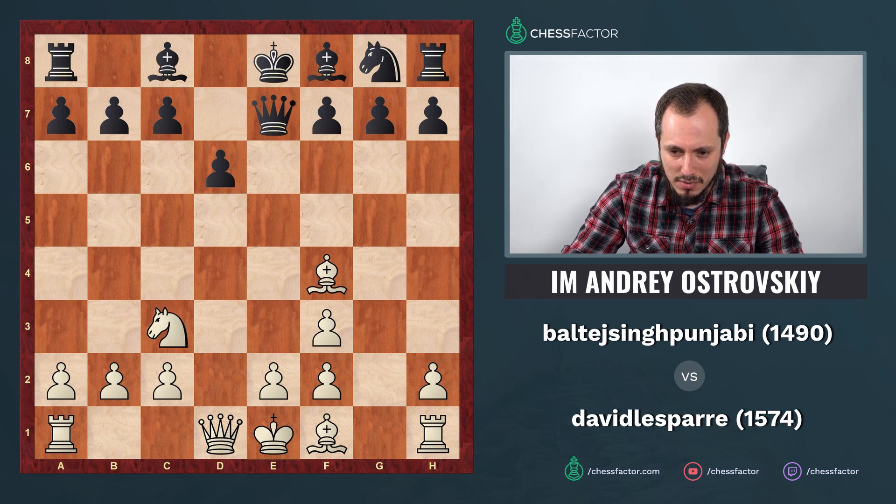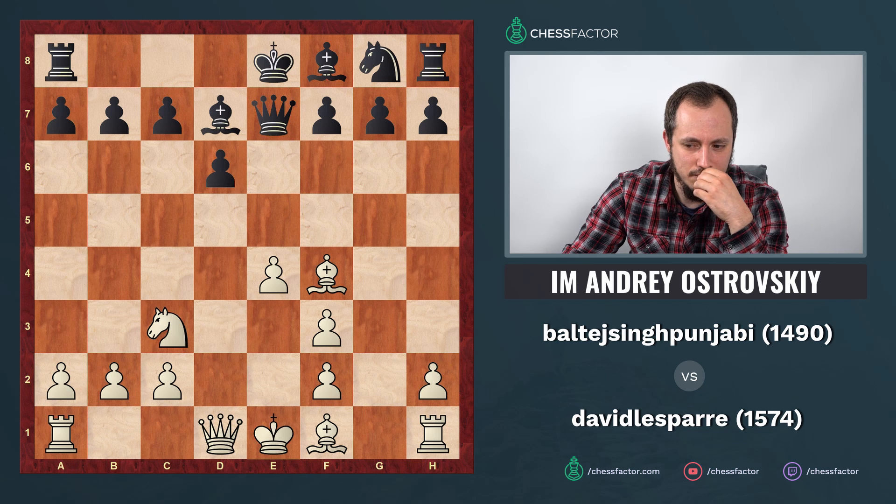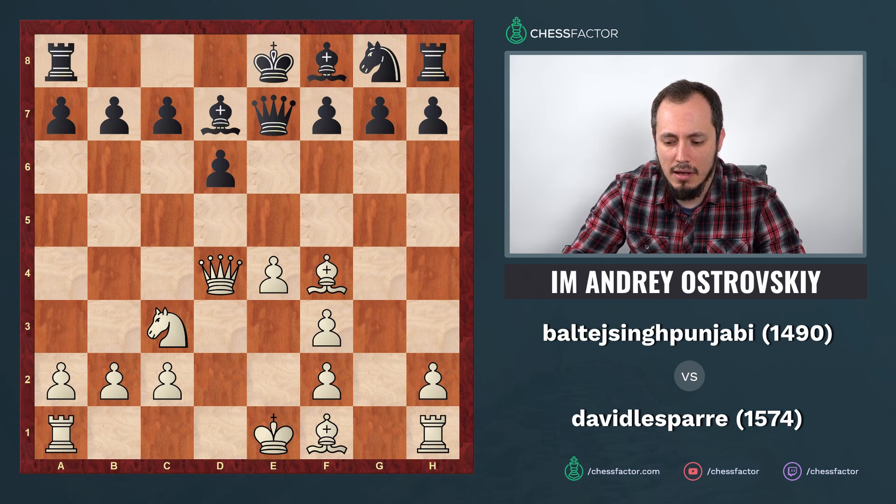You continued with the normal e4, grabbing space, occupying the central square, and preparing development of the light-square bishop — that was great. But after bishop to d7, I would have played something else. It's clear you want to castle long; castling short would be dangerous given the damaged pawn structure. Why not choose a slightly better square for the queen? Queen d2 is natural and typical, but in this particular case nothing stops you from moving the queen to d4.